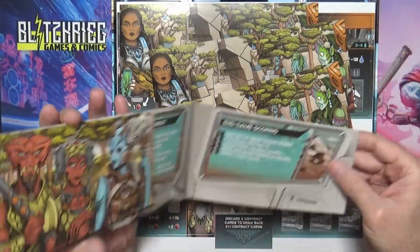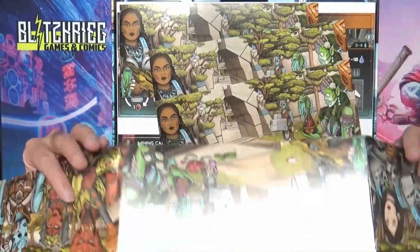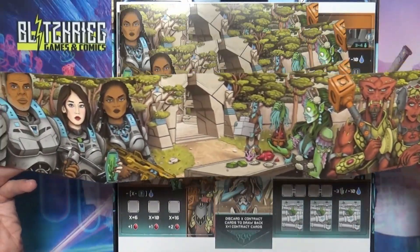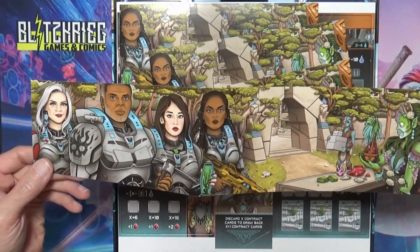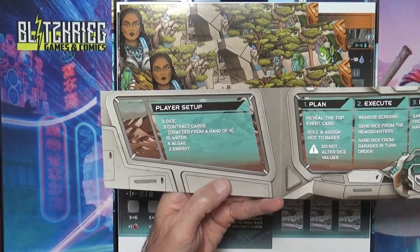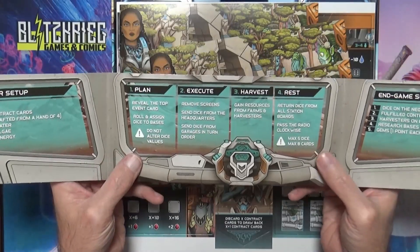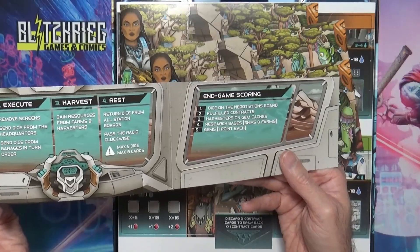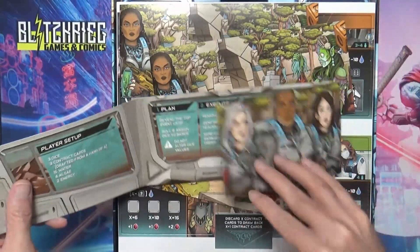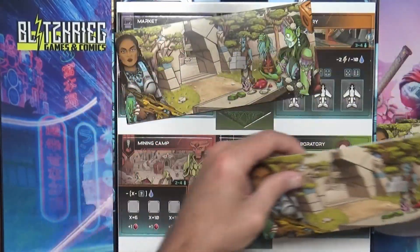We do have the screens, which are bigger than the ones from last time I'm pretty sure, and you can see the full artwork on the screens here. The inside has the player setup to let you know you've got everything you need, the turn order — so instead of having a separate player aid card everything's right there — end of game scoring, and it's really just to keep your resources hidden as you're planning out where your dice are going to be placed. There's one for each player.